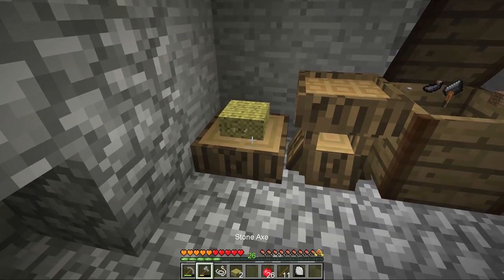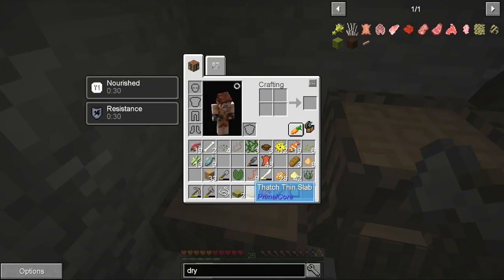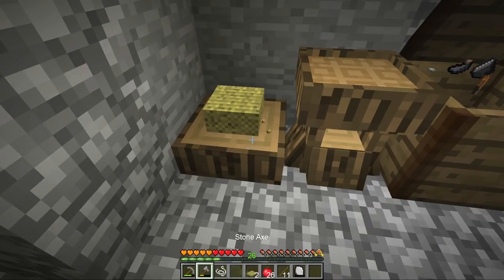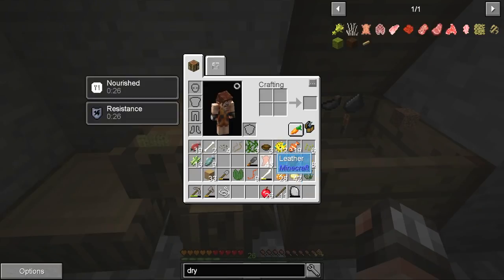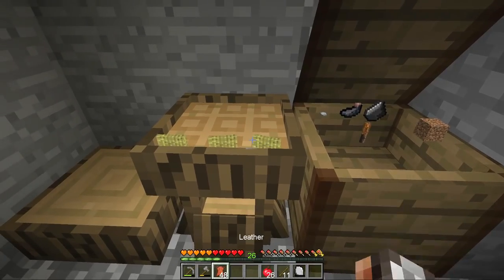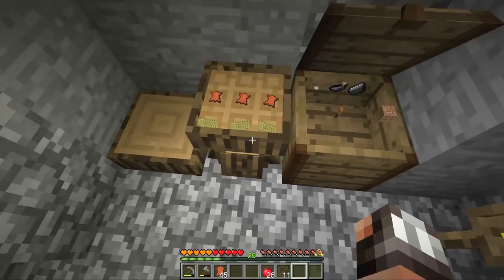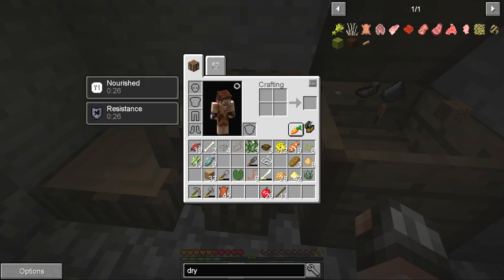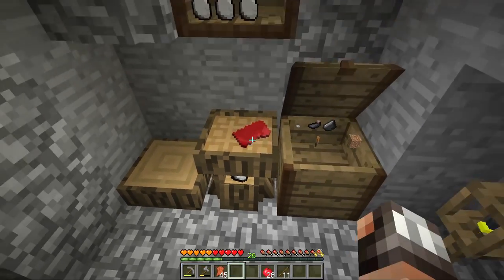Now I think we need to chop the thatch into smaller bits of thatch. That's going to be one thin slab — so we actually have to chop them individually. And that, my friends, is the thatch that we need for our sleeping mat. Now we need to add a little bit of leather to that. So there we go — that's the blanket. We're literally sleeping in animal skin, which, well, it is the Stone Age. Rip crafting rock. That's one of our crafting rocks gone. Boom! Sleeping mat created!